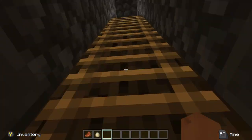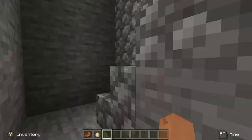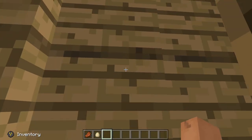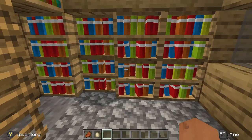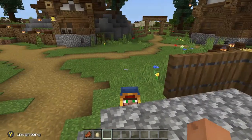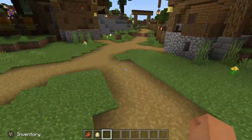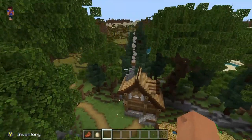Let's go up top so we can take a look at the surrounding area. I love it — you close it and it looks like nothing's there. The houses up top have anvils and everything in them too.